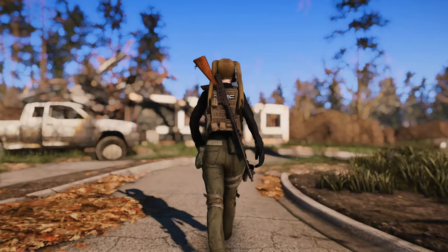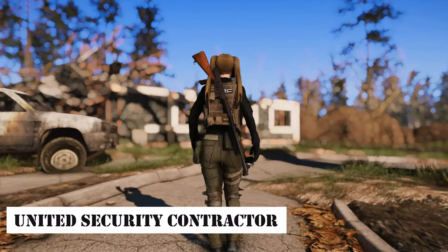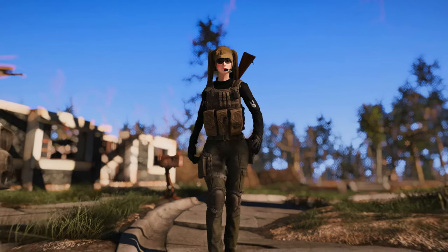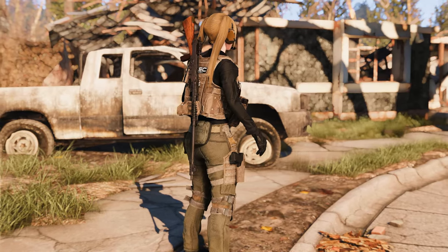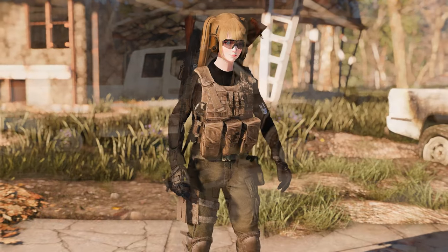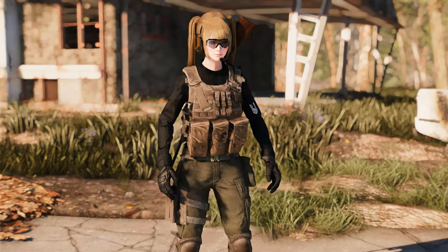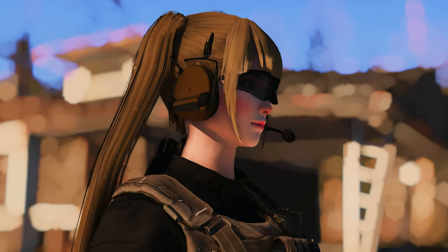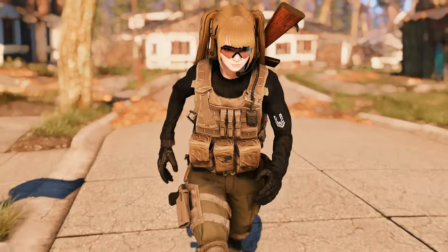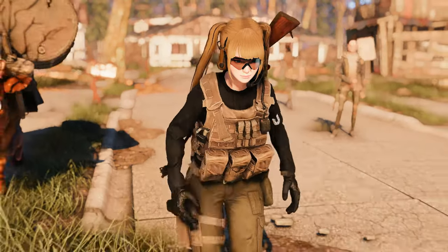Looking for a more tactical outfit? How about considering the United Security Contractor? This mod boasts a modern design and high durability, making it a high-quality outfit. It not only provides basic tactical attire, but also includes a wide range of tactical gear such as vests, knee pads, goggles, and microphones. Plus, it supports CBBE body slide, allowing you to adjust the outfit to fit your custom body shape.